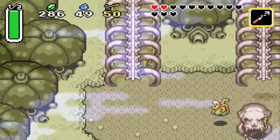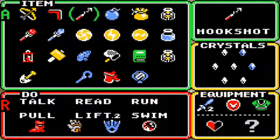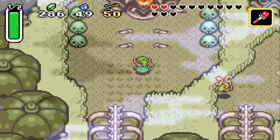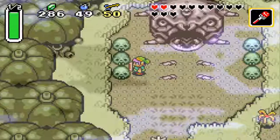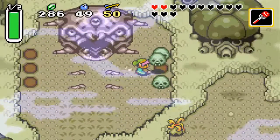We're gonna be heading to the final area. Here it is. Let's equip our fire rod and let's light this bad boy. Here we go — the final area of the Skull Woods.